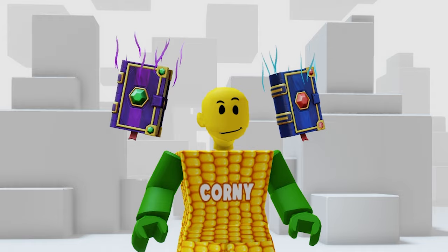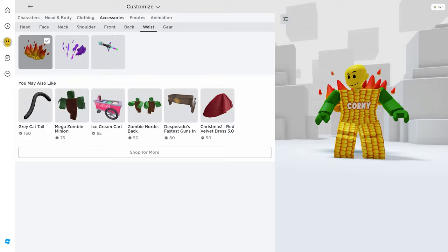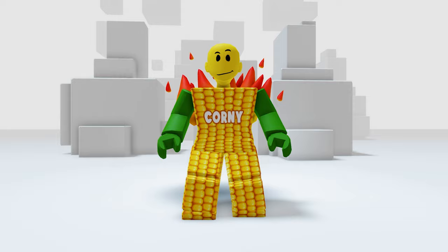And the last two items are in your waist. Here they are — it's a flame on your back. I look so hot! And here's the other one — this looks so good, to be honest.